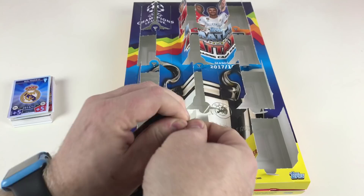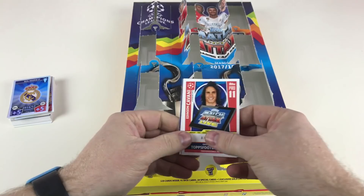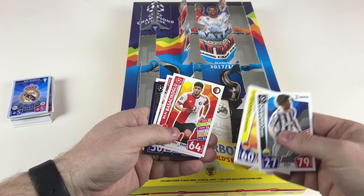We've got Edinson Cavani, Juan Cuadrado, Mahmoud Dahoud — what an awesome name — Bilal Basacikoglu, Andres Beck, and then a Man of the Match Sadio Mane.